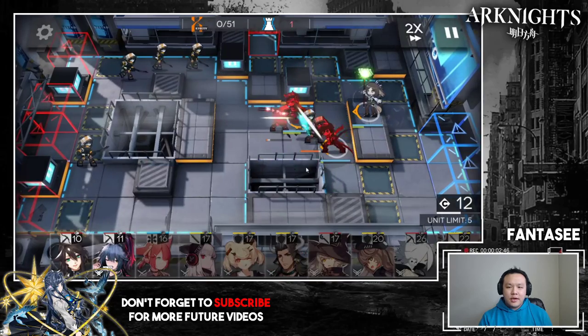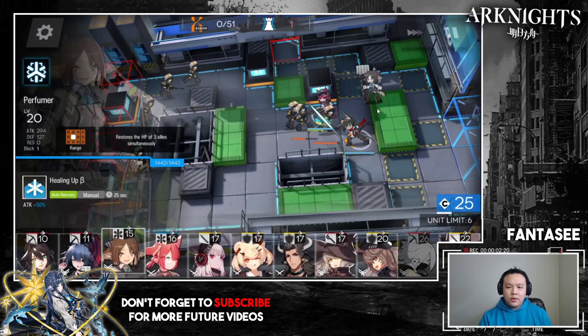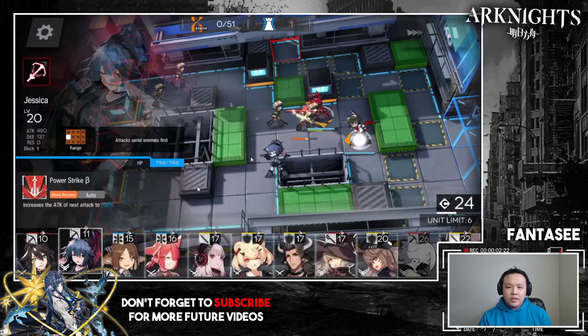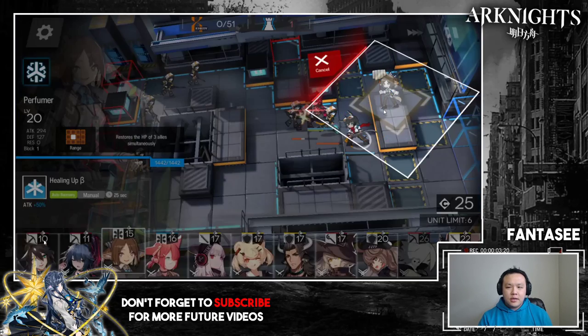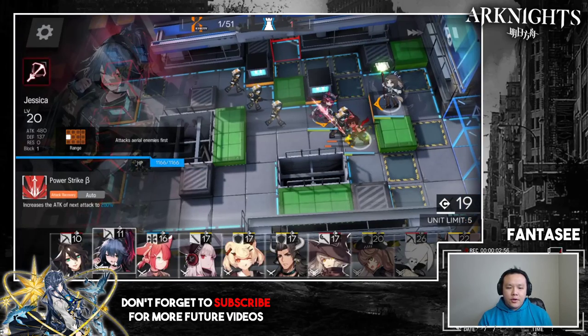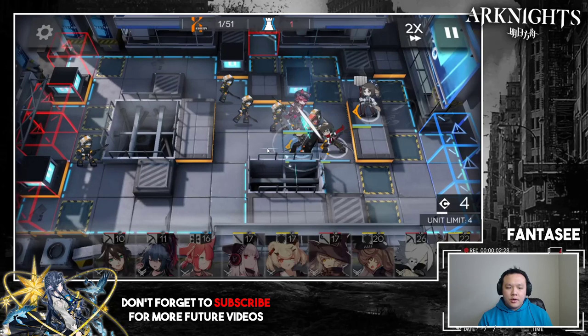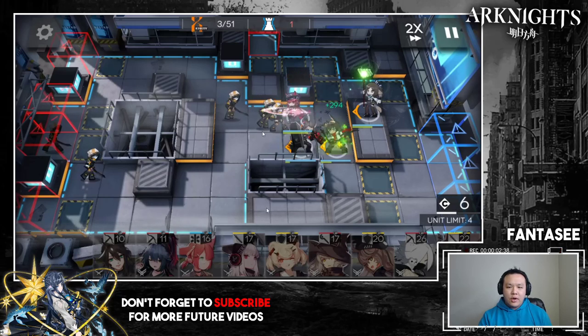5-2 is actually very very simple — I do it the exact same way in normal mode. In challenge mode the units have more attack speed, which means they hit harder, so if your tanks and healers are stronger there's no problem. One little detail: I have Vigna facing down because later there are dogs that run over, and Matterhorn blocking a lot of units can actually let them run past if Vigna isn't helping.